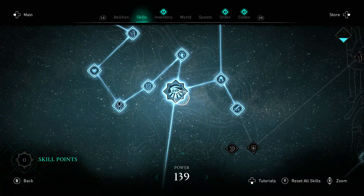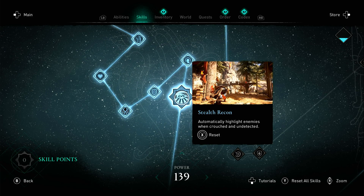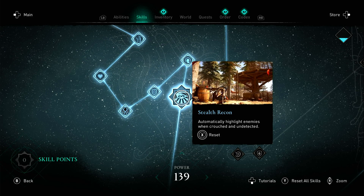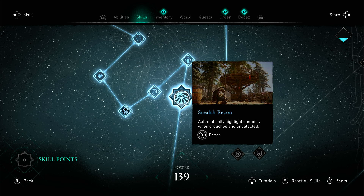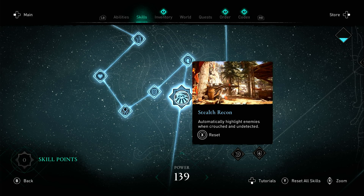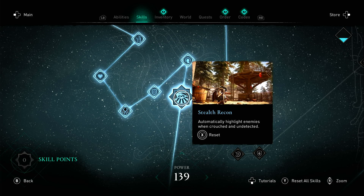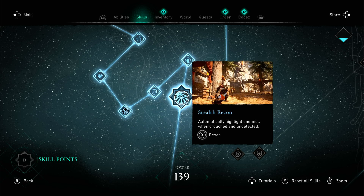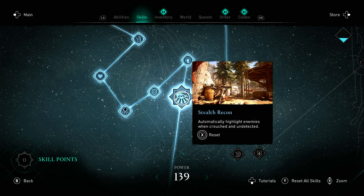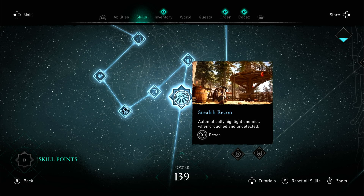So if we go into the Way of the Wolf Tree, we'll see a skill here called Stealth Recon. This automatically highlights enemies when crouched and detected around you. Basically, it allows you to automatically highlight all the enemies around you in a locality while you're hiding and stealthed, without having to bother using Odin's Sight. It's gonna be a really quick and efficient way for you to plan your attack or infiltration and pick out your targets.